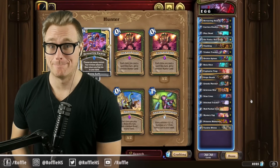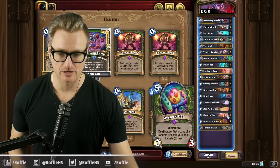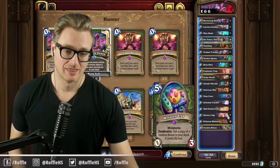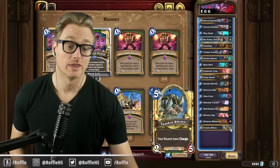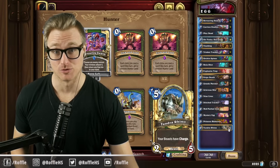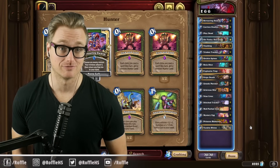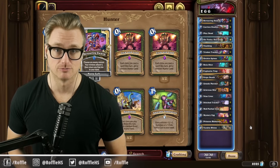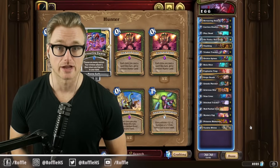Alright folks, the deck is Big Beast Hunter. The goal of the deck is to play Mystery Egg so that we can get the mini copy, then use a combination of Moknathal Lion and Princess Huhuran with a Tundra Rhino on board so that we can summon a bunch of stuff from our deck and bash our opponent in the face with it. If you're watching this on YouTube, don't forget to like, comment, and subscribe. You can catch me live at twitch.tv/roffle.